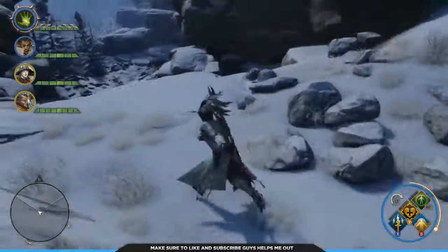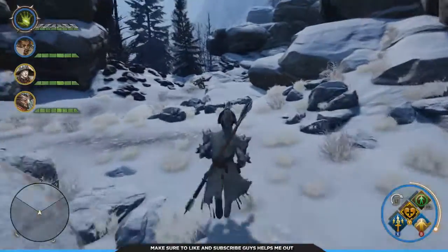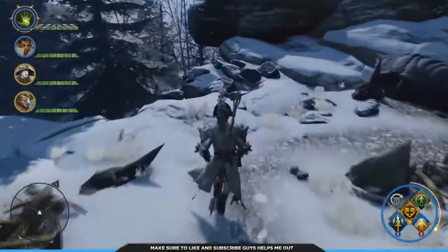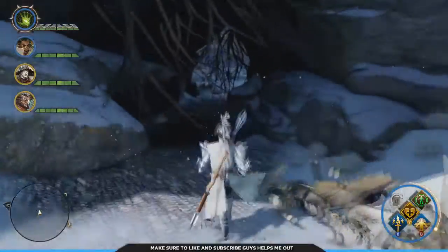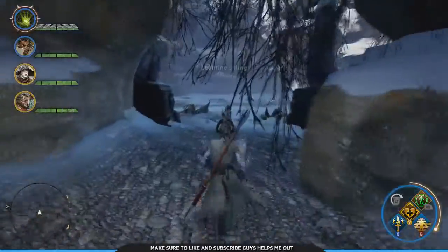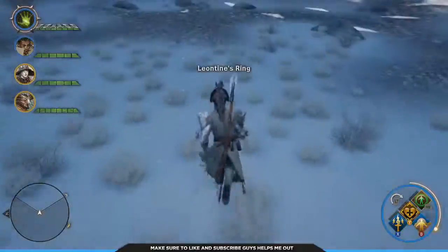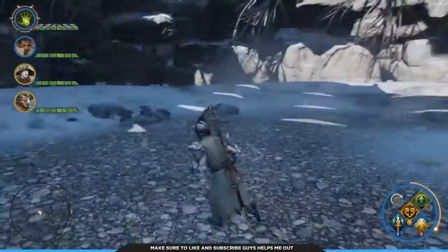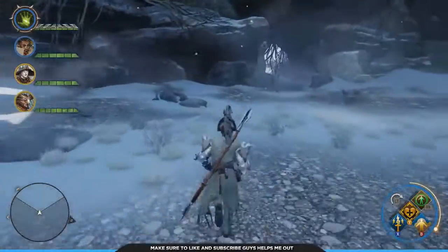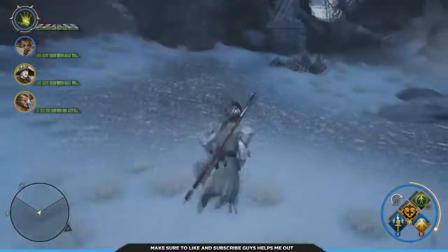Once you get to this grouping of rocks, you're going to want to jump down — and note I'm not taking any damage. Then you just walk through this pathway right here. The Highland Ravager will be laying right in that open spot of no snow, right about here. As you can see, I've not taken any damage, nor has my party, because we took the easy way down.